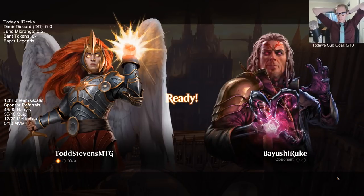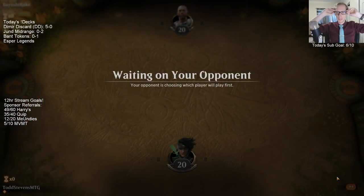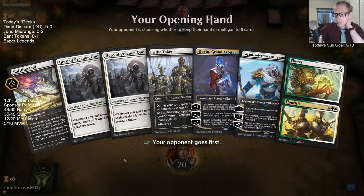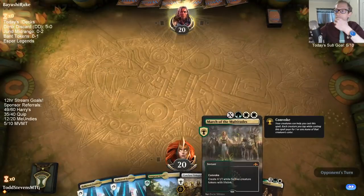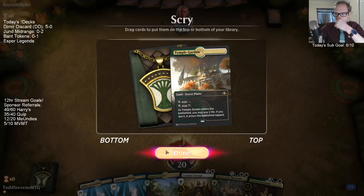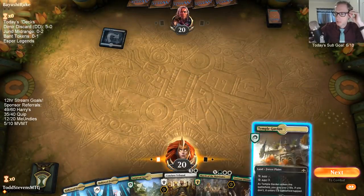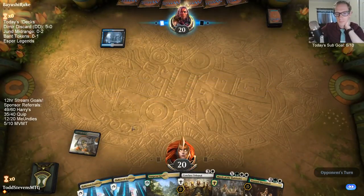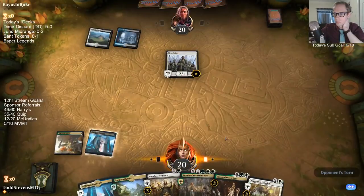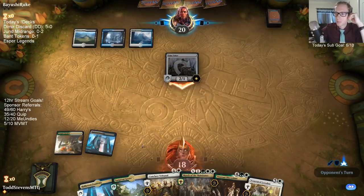I don't think I need the Lyra. I'm worried about Lyra against Hostage Taker — it's pretty weak to Chupacabra. I'm definitely worried about them stealing it and just having their own Lyra, and me not being able to beat a Lyra. Tithe Taker definitely makes Disdainful Stroke worse. I wasn't really considering Tithe Taker.